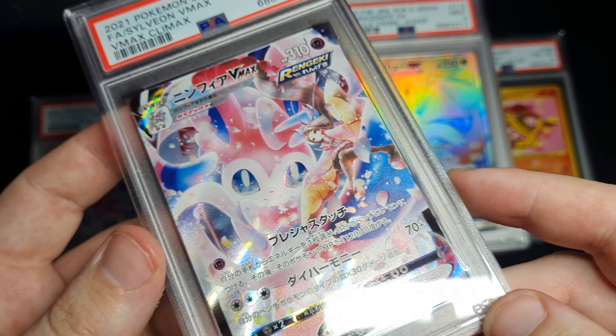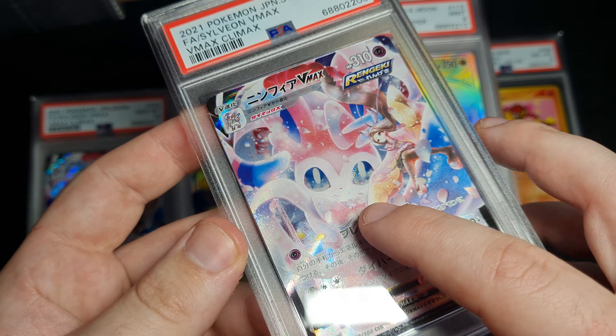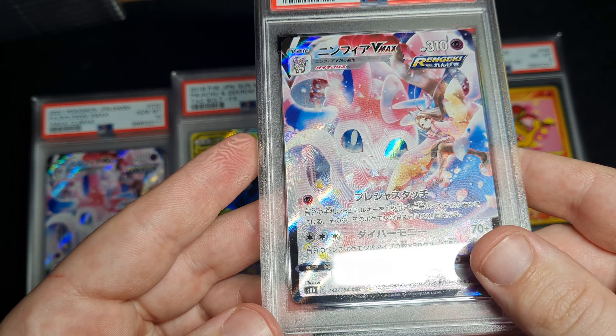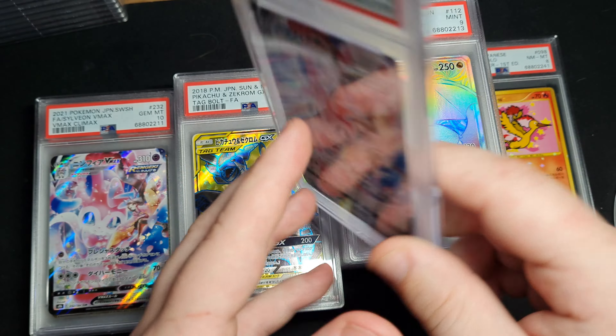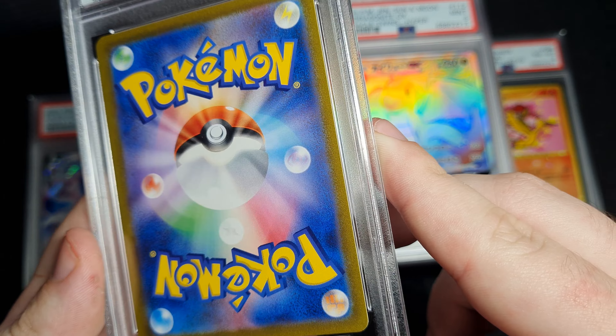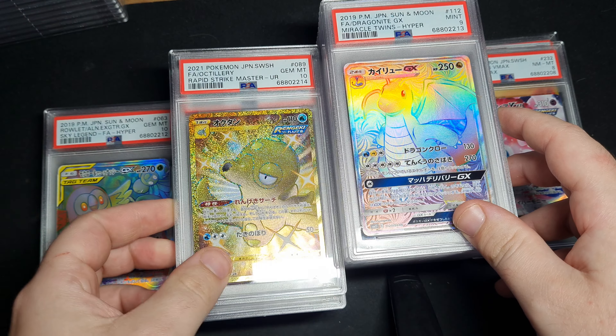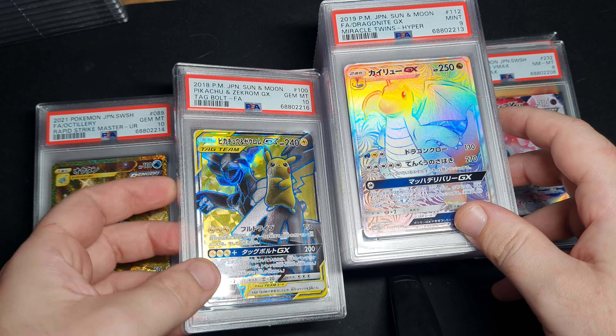Looks like someone's nail or something. I don't know. It's kind of like a print line here, but I don't know why this is an 8 to be honest. Oh well, I'll figure it out. Put a 10 on that — oh I've already shown those. Oh, Pikachu tag.